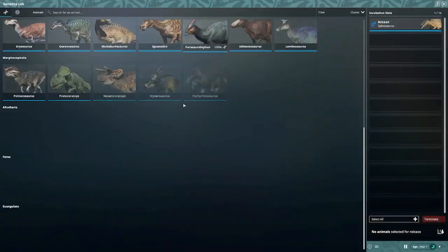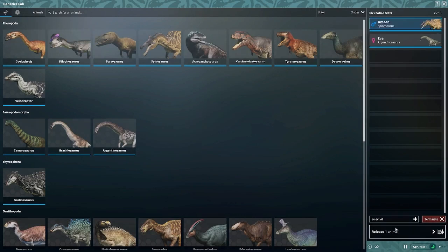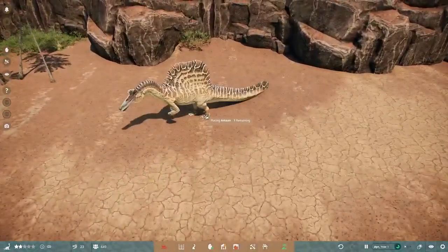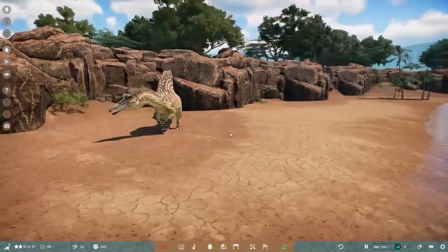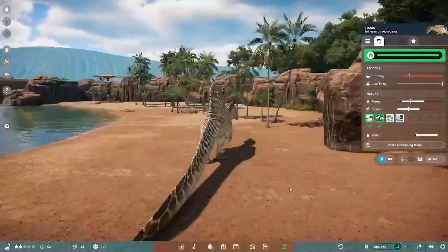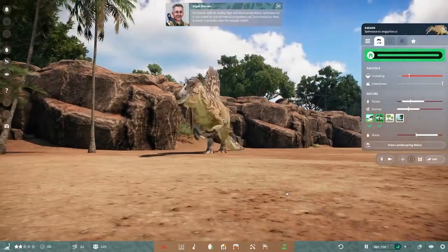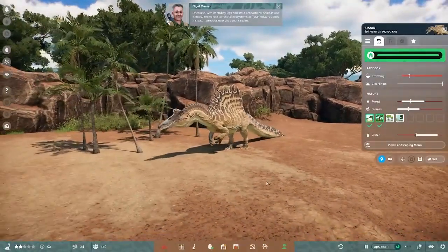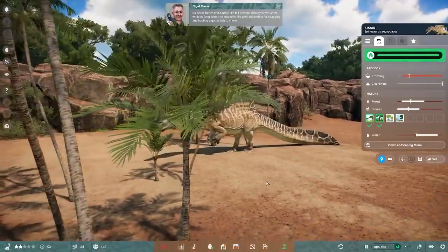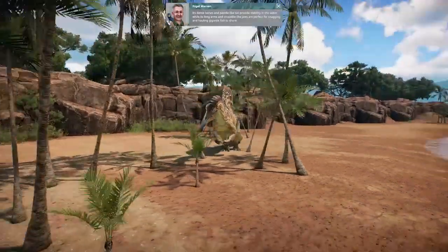Let's get an Argentinosaurus — that's actually a Giraffatitan, let me do Argentinosaurus — because the swimming animation for these large animals is quite interesting. With its stubby legs and stout proportions, Spinosaurus is not suited to rule terrestrial ecosystems as T. rex does; instead it presides over the aquatic realm. Its dense bones and paddle-like tail provide stability in the water while its long arms and crocodile-like jaws are perfect for snagging gigantic fish.